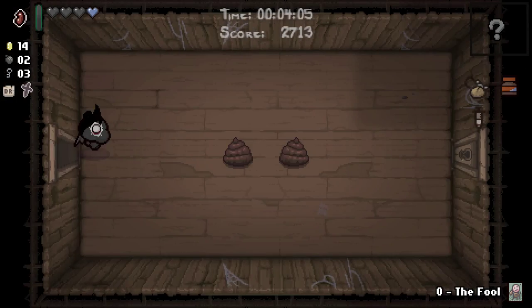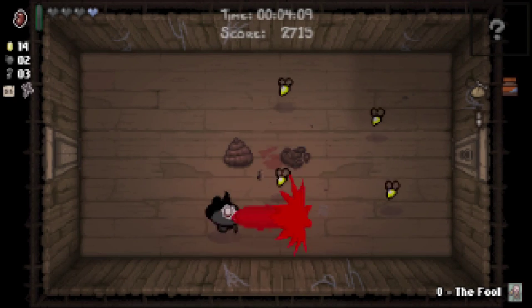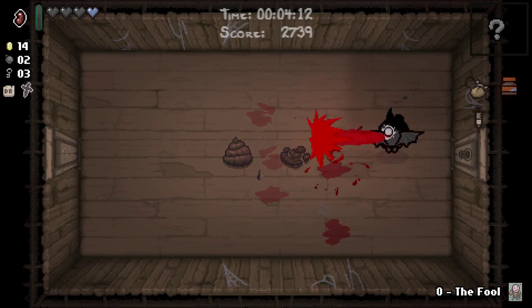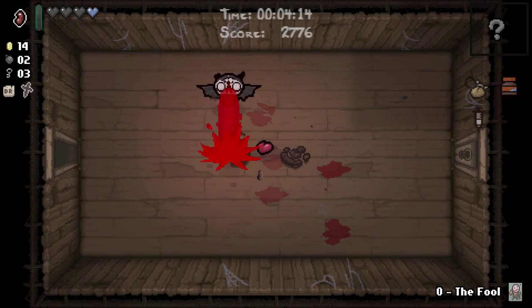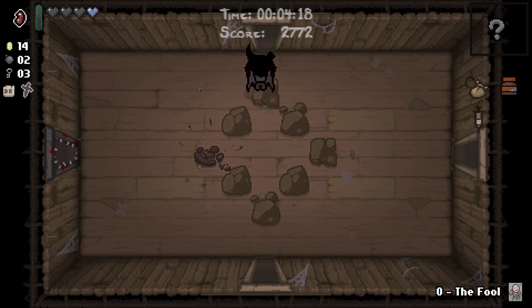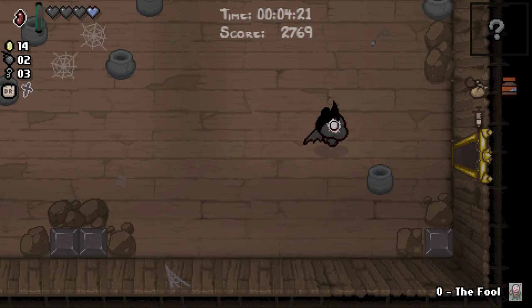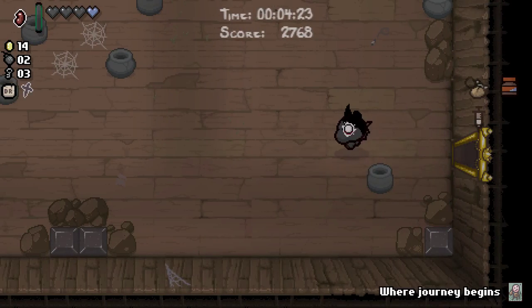Self-sacrifice rooms like that one — did we get an item? No, we can't have done. They can transport you to the dark room; it doesn't take you straight to the Mega Satan fight, it does take you to the dark room. What did we get? The bean. Of course we got the bean. It doesn't show up on the right-hand side, you'll notice.